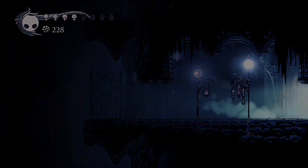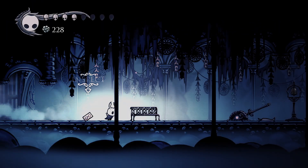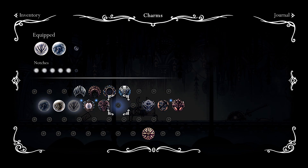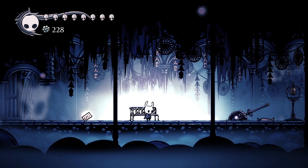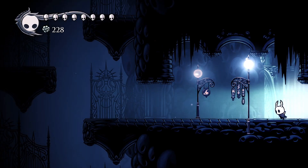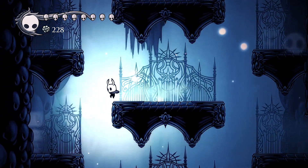There's also a stag station in the Resting Grounds, which allows you to change charms very quickly. There's also the Soul Eater charm that gives you more soul per nail hit. The Spell Twister allows you one extra spell, and the Soul Eater allows you to use two extra spells, but each of them are worth different amounts of notches. I wouldn't suggest having them in the same set.